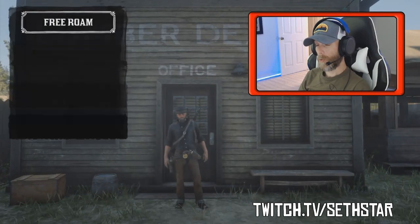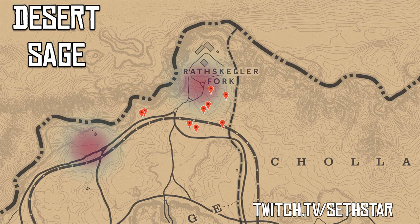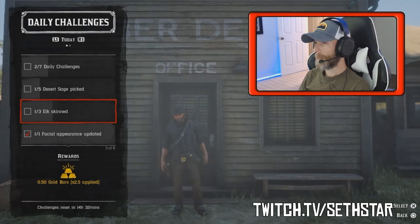60-second Red Dead Online Daily Challenge Guide for June 12th, 2019. Number 1: Desert Sage Picked. Marked on the map by the red pinpoints, there's more than you can pick just south of Raskiller Fork.